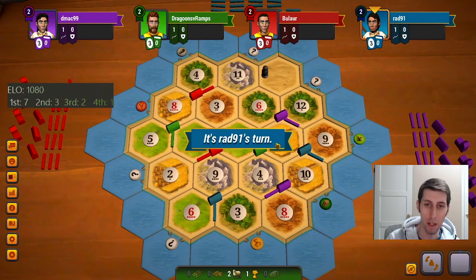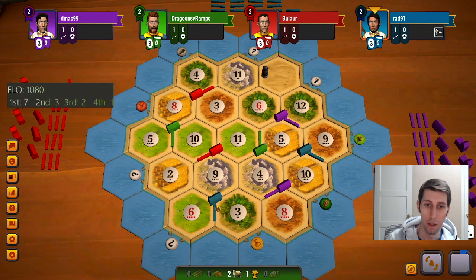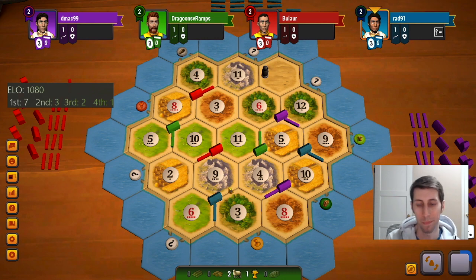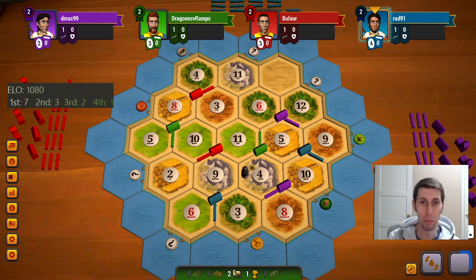Somebody's definitely taking that. Blue's looking pretty strong actually with their setup. Yeah, I think either way I tried to go here, blue is still just going to be in a pretty good spot. There was no stopping them — they're blocking our 4, that's really rough for us. That's the linchpin of our entire strategy basically. Yikes.